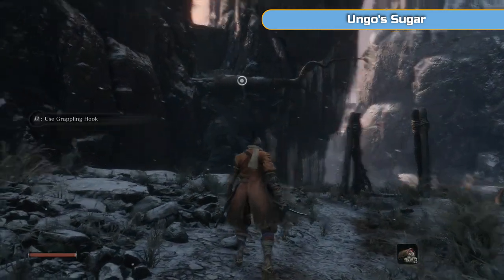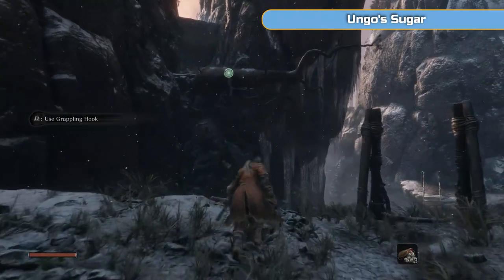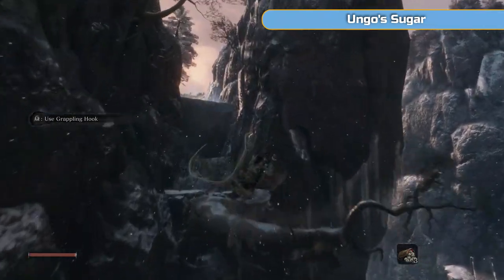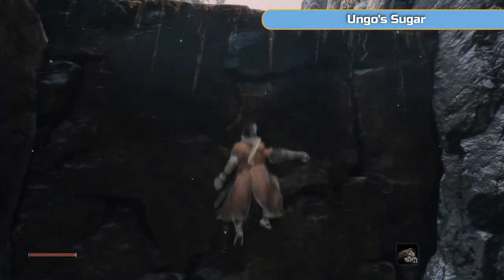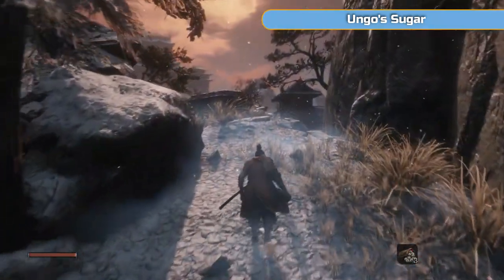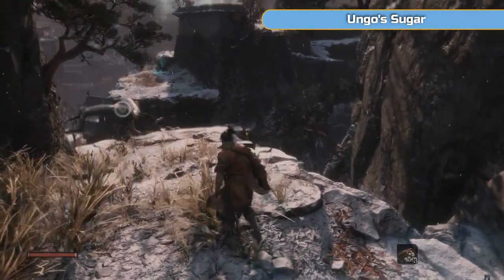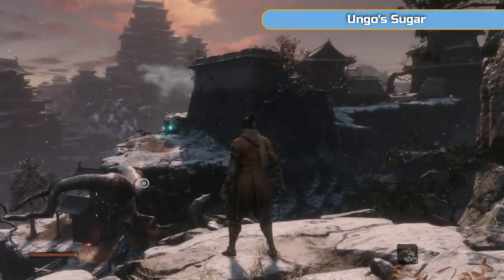So we do have a grappling hook that is L2. When it's green, that means the grappling hook is in range, and that counts for when you're falling or jumping as well as you move towards it. Just keep pressing L2 if you think you're going to miss it. Do a jump and then hold square to grab onto the ledge. That's going to be something you'll be using throughout the game.